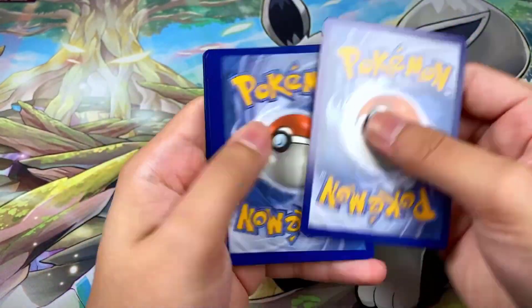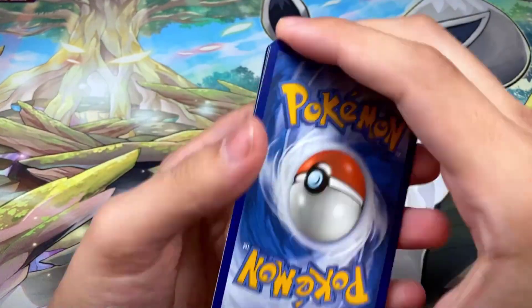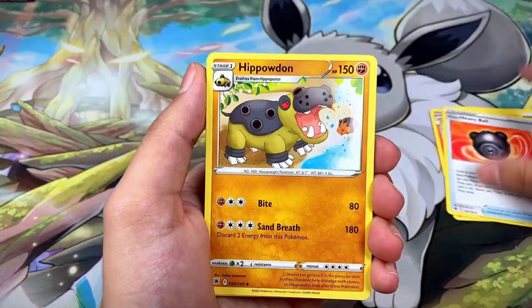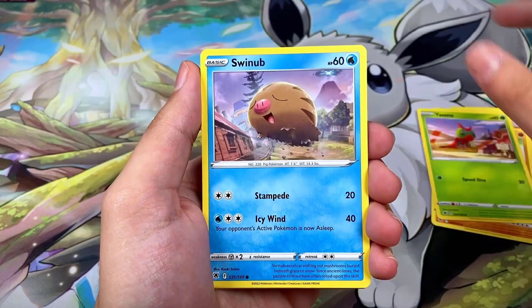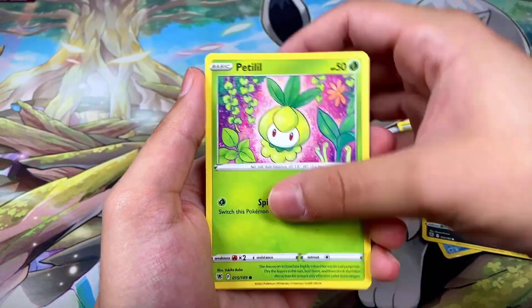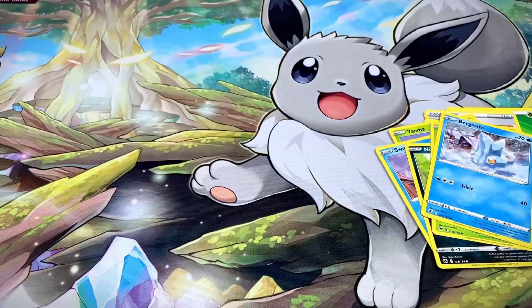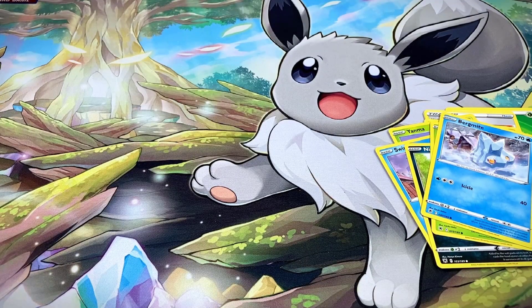Pack seven: white border code card but we can still pull a Trainer Gallery. We got Leaf Energy, Galarian Heavy Ball, Impidimp, Yanma, Swinub, Sneasel, Piplup, Birdmite, a Kleavor, and a Pescocott — not a hollow rare.